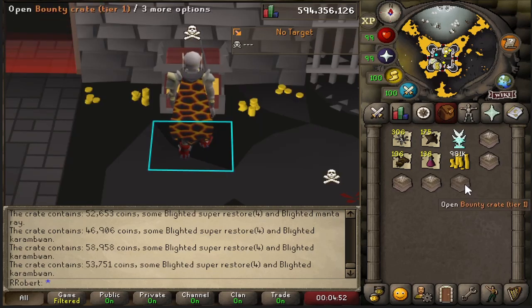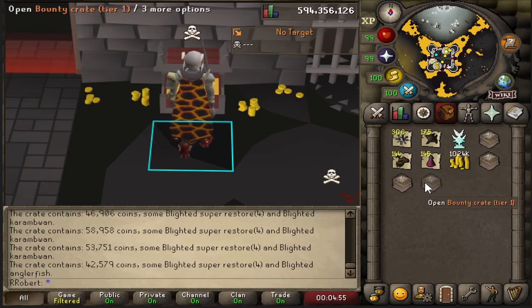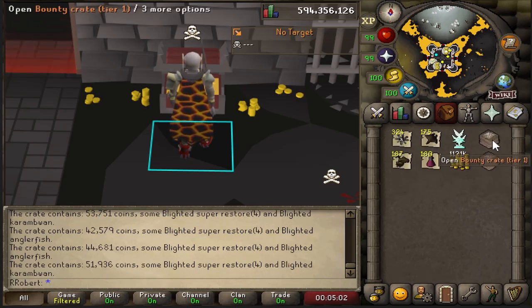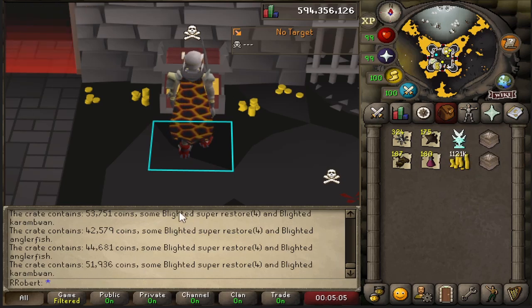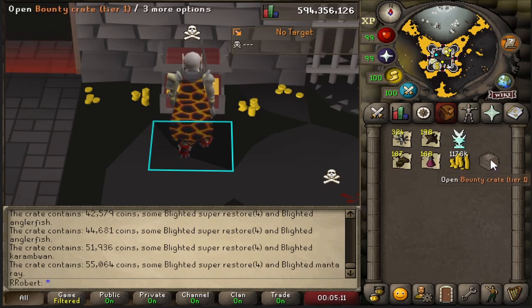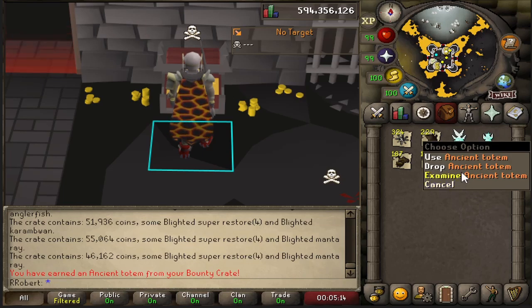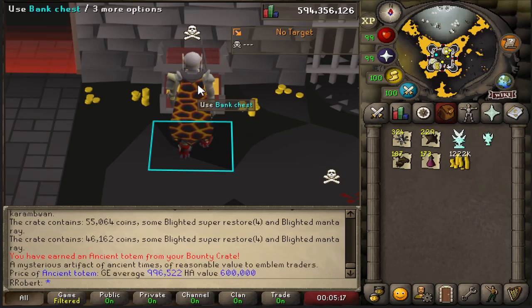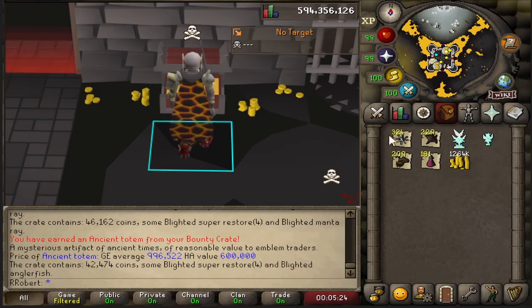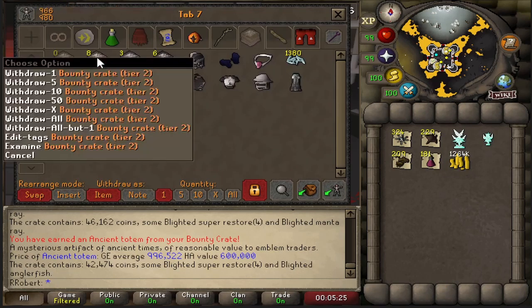I don't know how many tier ones I started with - I'll look back in the video later to see. So far it's pretty much 50k standard loot from these. I think it uses 20% EP to get one of these crates, so you're only getting blighted supplies and that from all of these. And we've got our second statue - a 1 mil statue. Alright, that's the last of the tier one crates, let's go on to tier twos.